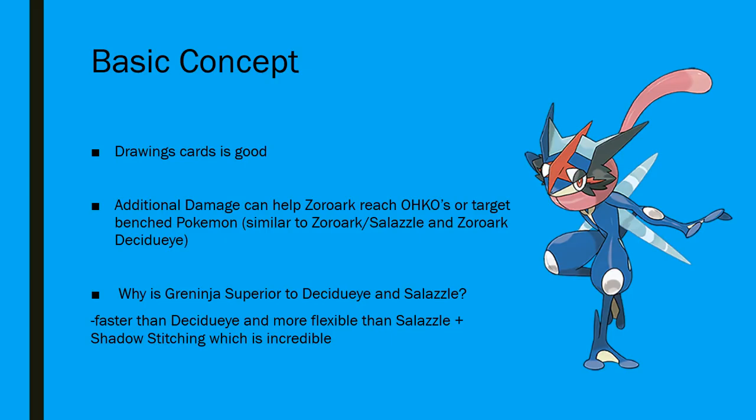We've seen moderate success with Zoroark Salazzle and Zoroark Decidueye. Obviously those decks aren't really hype — they did die down after seeing sparks of play here and there. But the intention of this Greninja list is similar to those in that you're using this additional damage that you gain from the Frogadier and the Greninja GX to either target the bench to set up KOs, or just to reach one-shots into the active by spamming a bunch of extra damage counters. So definitely flexible damage, trying to scale your output really nicely with Zoroark. You even have the option to take mid-game prizes with this list, which you didn't have with the Salazzle build.